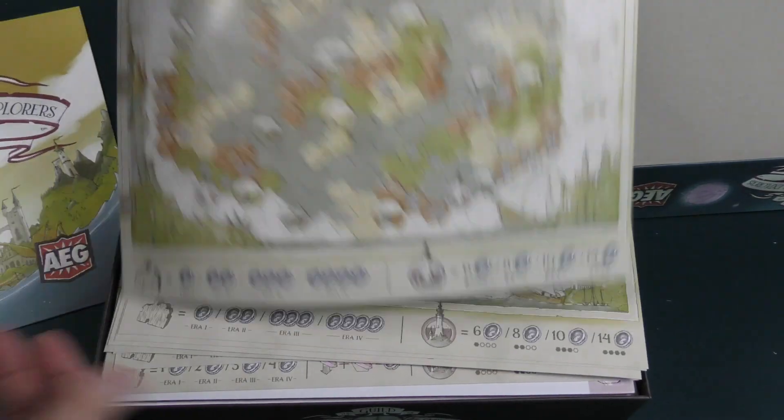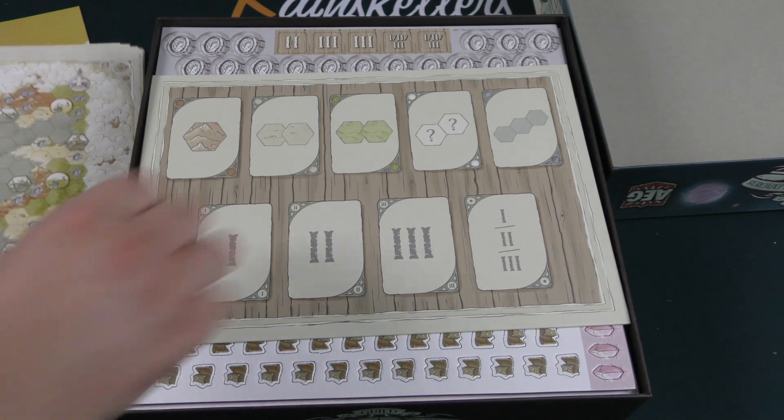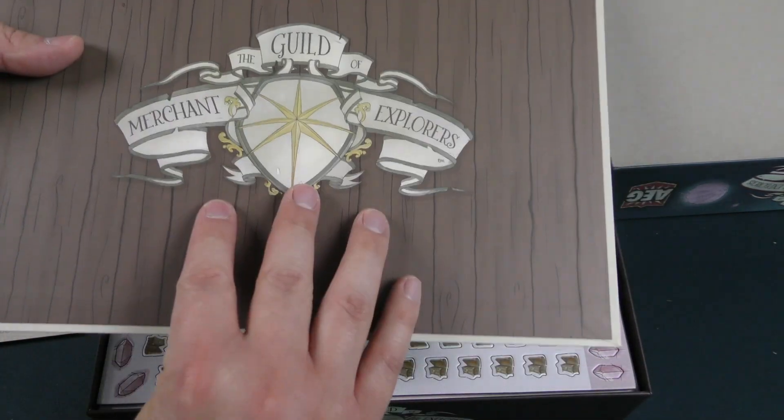So you got the maps — they look cool, I like the look of this. These are the nine exploration cards that could come out, and then you cover up what it is on the exploration board when you see that.